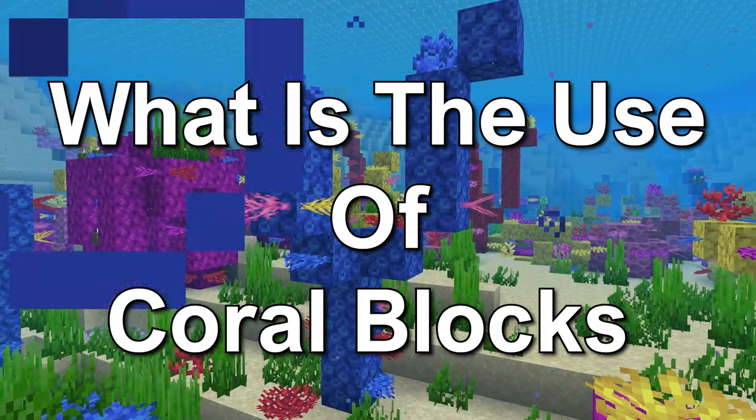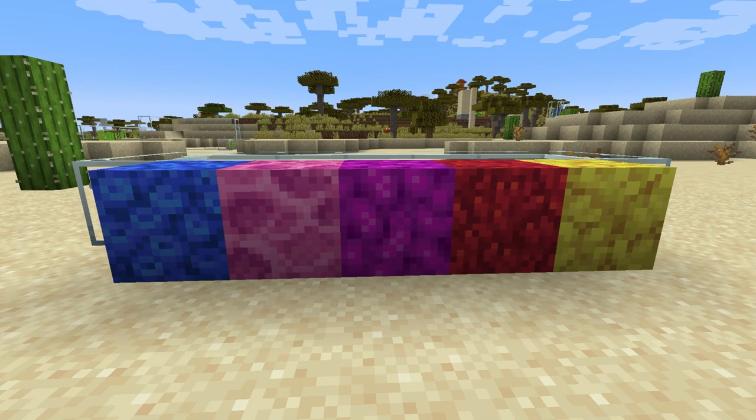What is the coral block? The coral block has five different variants: tube, which is blue colored; brain, which is pink; bubble, which is purple; fire, which is red; and the horn one, which is yellow.